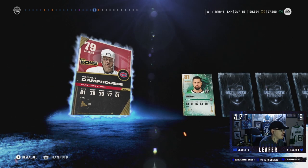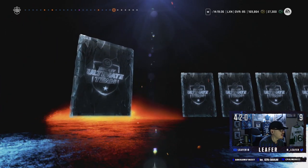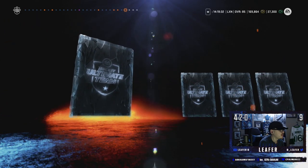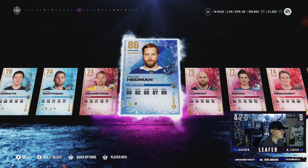Jamie Benn as well. We get these alumni collectibles, which we can exchange for a power-up icon eventually. We'll take that. Wallstrom. It's a big pack. Matt Murray last two cards — that's about it, but we got a purple. Victor Hedman, man, that's beautiful. We have three more of these.